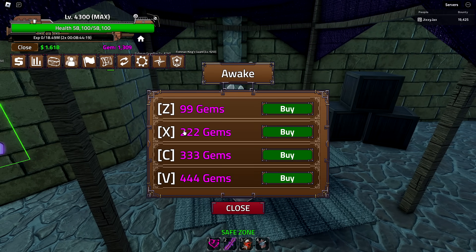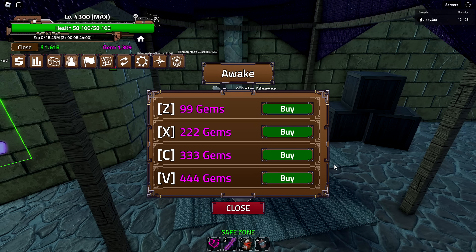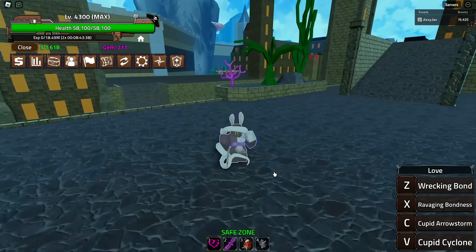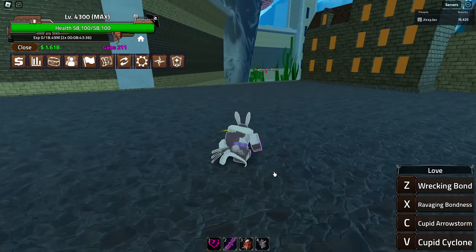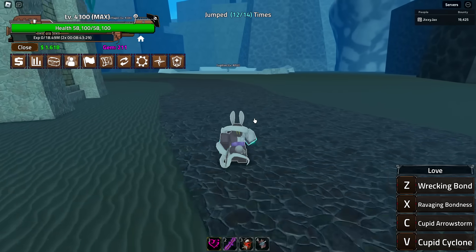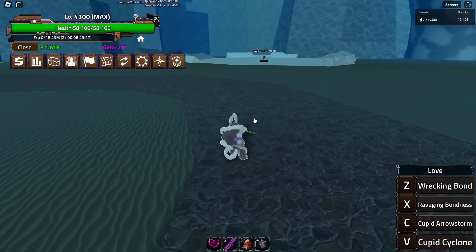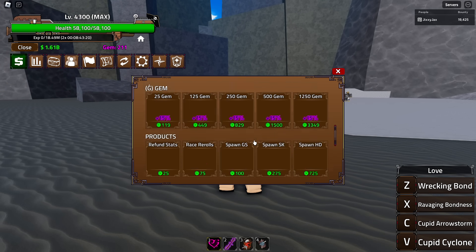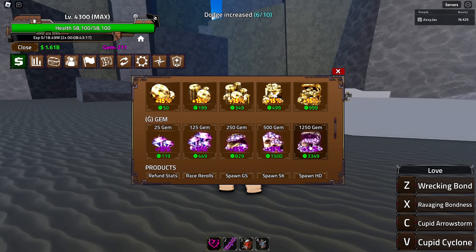Now let's talk to the Awaken Master. There are four abilities and they're really really expensive — this is basically all of my gems. I'm going to have less than 200 left after this. Let's go ahead and buy all of the abilities — there goes all my gems, I hope this is good. We have Wrecking Bond, Ravaging Bondness, Cupid Arrow Storm, and Cupid Cyclone. No mobility from what I can tell, so it won't be great for getting around.